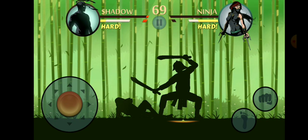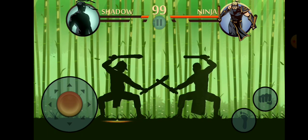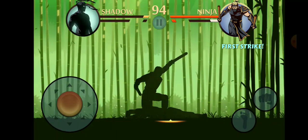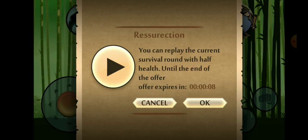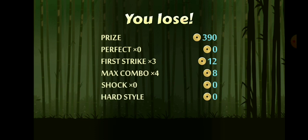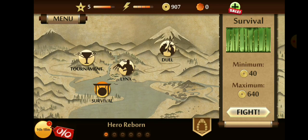Round eight. I'm going into this knowing I cannot lose again because I called myself a boss. I'm trying to find this guy on the ropes. Round eight and I got 416 coins — I really messed up in this game.